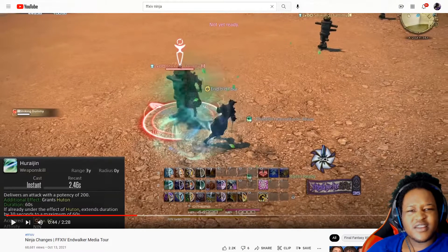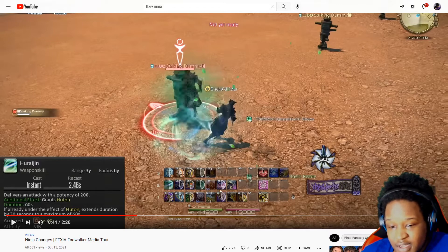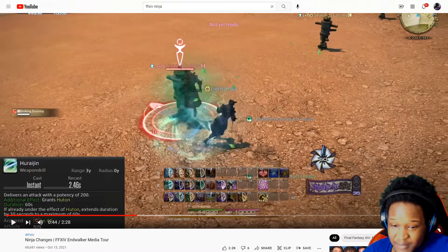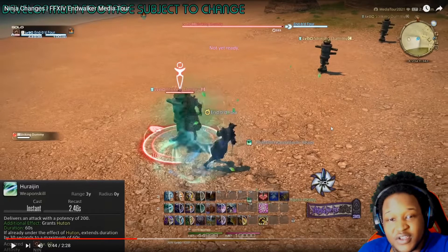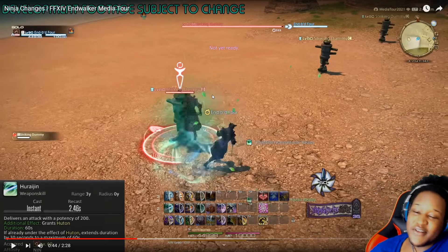Your Datone has snakes now if you use — I forgot the name of that — Hashin Musatsu or something like that. Look, if you use this move, it makes your Datone get snakes and it's fire. But other than that, we're gonna move on to the Summoner video because that's where I left off before I realized my audio was cut out. But Ninja — I'm sticking with Ninja. Ninja is great.